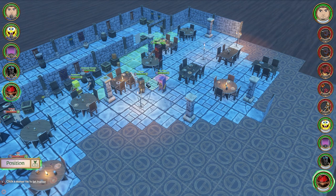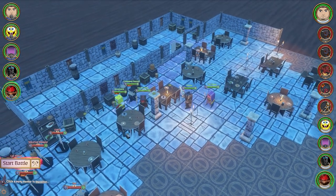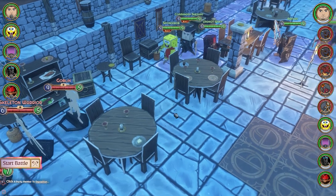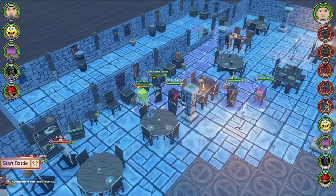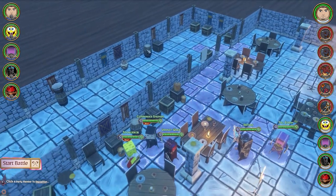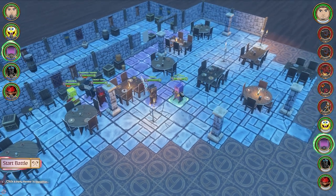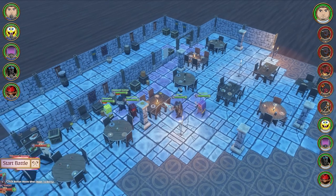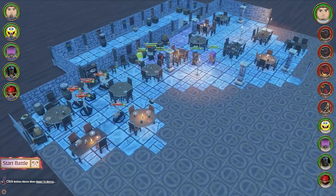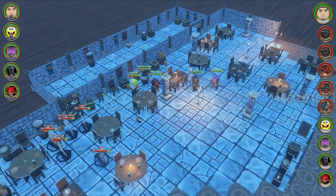Wrex can charge his way in, but he needs open space. You can't go through characters; you have to go around them. Every single piece of environment here can be destroyed and removed from the table, so he can basically headbutt something and it'll disappear. Prior to the encounter, if you click on pieces of furniture they disappear too, so you can walk around and open things up and set up the encounter before it actually starts.